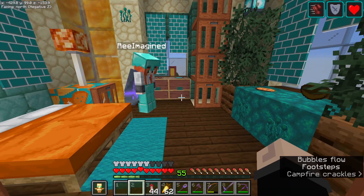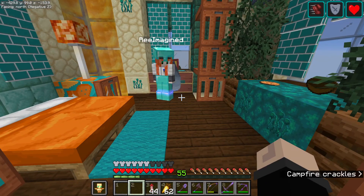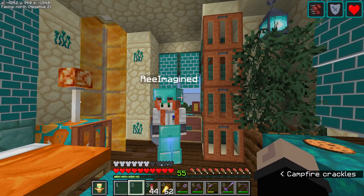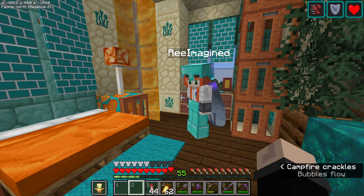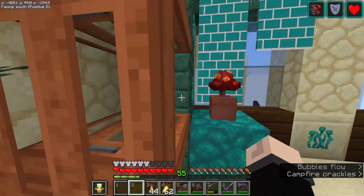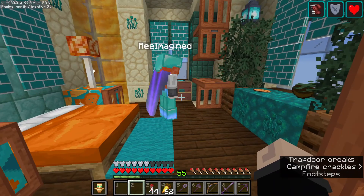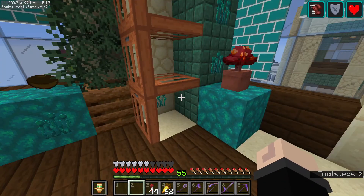Since the 1.16 Nether update, my new favorite block is the warped wood. I absolutely adore the cyan and the warped wood and everything that goes with it. When you said you had sandstone that I'm not exactly fond of, I made a palette. I knew the sandstone was a neutral and the warped wood, cyan, and prismarine all go well together, and I wanted to put in some acacia. The colors definitely work really well.